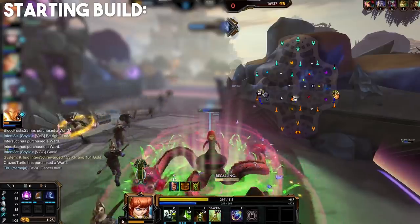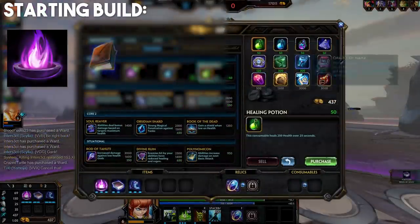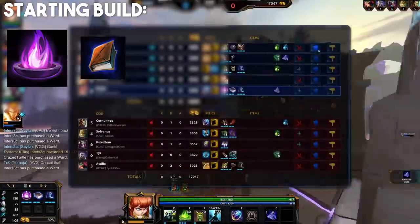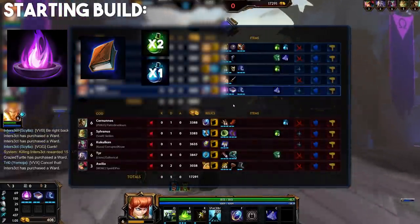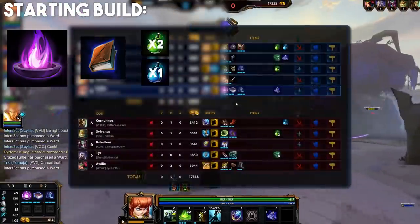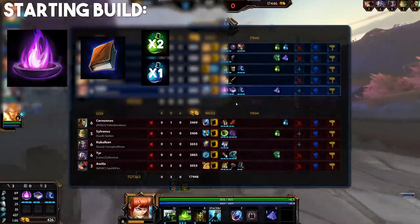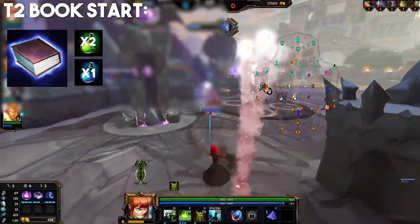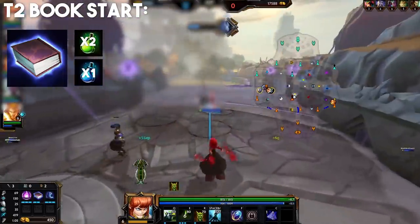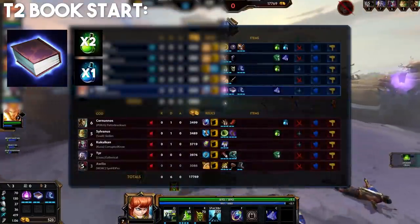To start the game off you'll want Mage's Blessing for the early damage on wave clear plus some extra mana regen. Then you want to start Book of Thoth with tier 1 book, and after that you'll have 150 gold to spare which you can spend on 3 potions. I recommend 2 health and 1 mana since you already get some mana regen from the blessing. You could also try the tier 2 book start, which is much riskier due to not getting the blessing, but it does allow you to stack much earlier. I personally don't recommend it especially if you're new to Scylla.